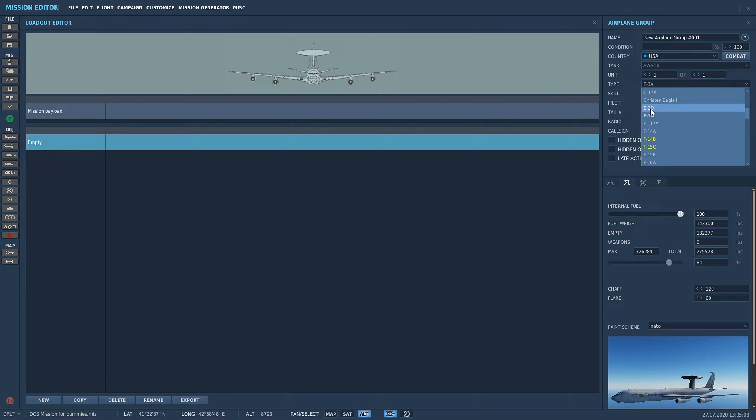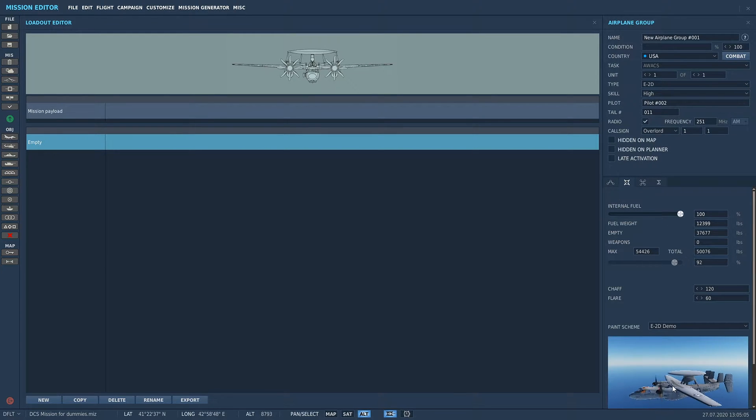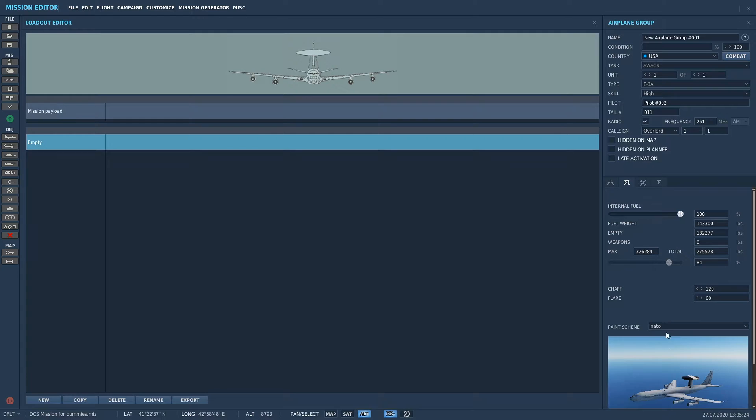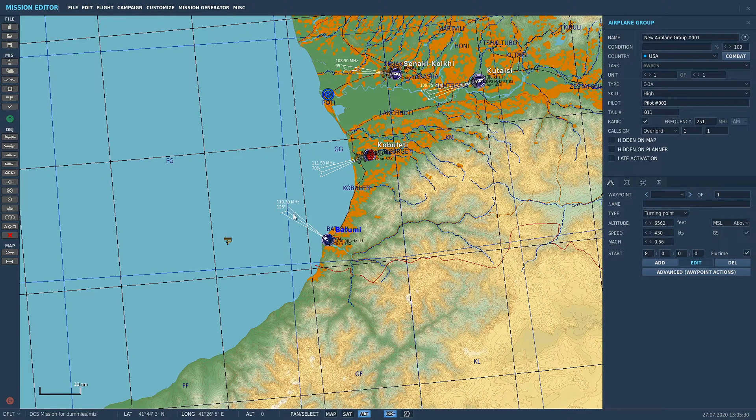If we change this to an E2 — alright, the E2 takes off from aircraft carriers. It's the carrier airborne warning radar. That's what she does, the dish spins around. Alright, we're going to put an E3 in, which is the big bopper. You can have USAF or NATO, doesn't matter, whatever you want to do. Cool, back to this — we've got our AWACS in.